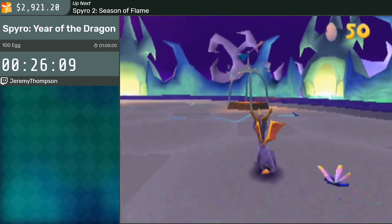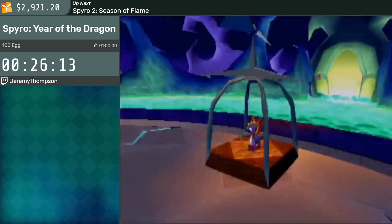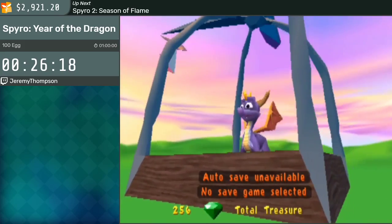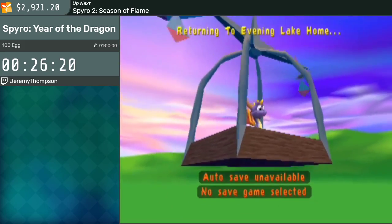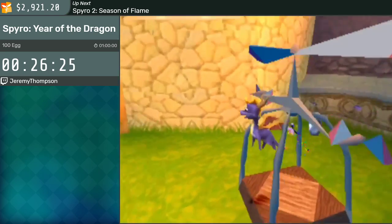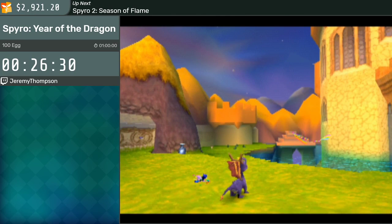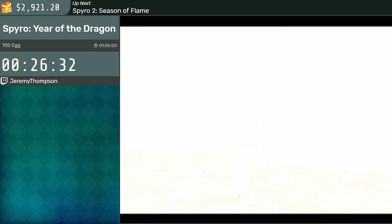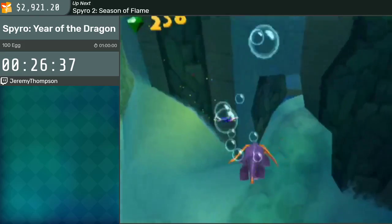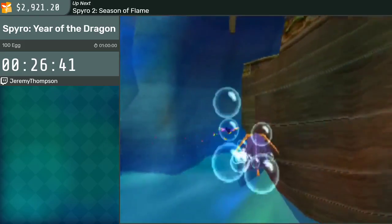There are also version differences worth mentioning, even just among NTSC games. There was another version released because of a couple game-breaking glitches — so version 1.0 and version 1.1. Pretty negligible differences for the most part, but in some cases they can save time. There's no Spike Is Born cutscene in version 1.0 — just a normal loading screen, so you save some time — and the boundaries are lower in Evening Lake, which is more helpful for any percent than in this category.